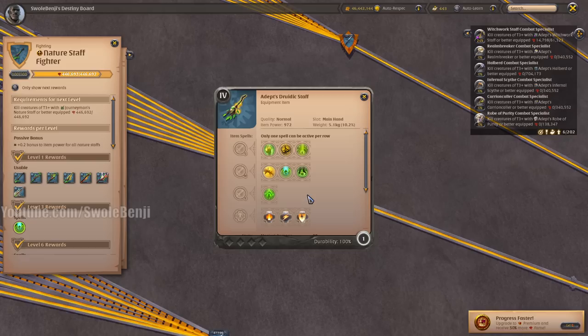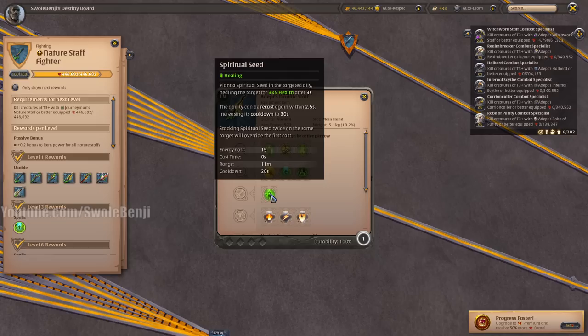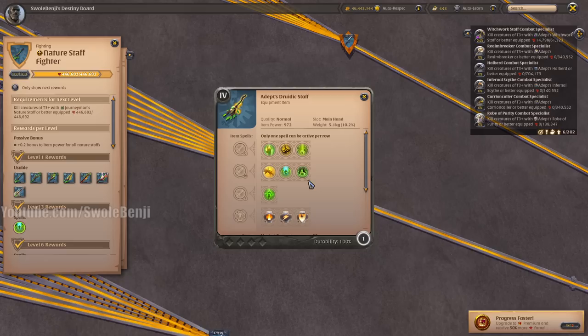The Druidic Staff is a great 1v1 weapon — probably my favorite dueling weapon in the entire game. It has a really hard burst heal and is my go-to weapon for soloing group dungeon bosses if necessary. The powerful heal you can cast on yourself, combined with Protection of Nature steroids on that heal, plus the thorns, and the fact that it's a one-handed item so you can augment it with an offhand, makes it my favorite choice for soloing group dungeon bosses.